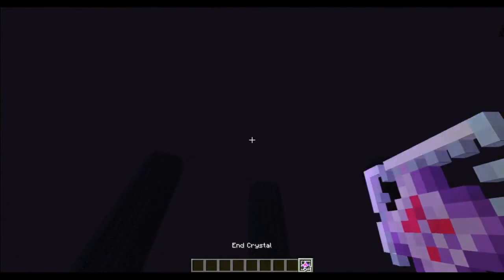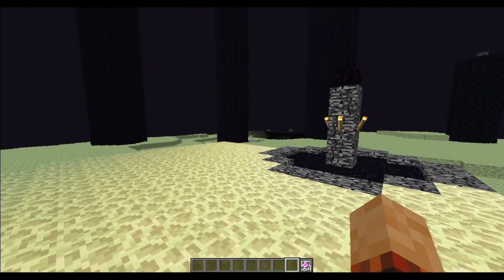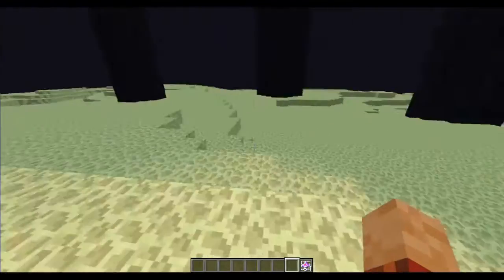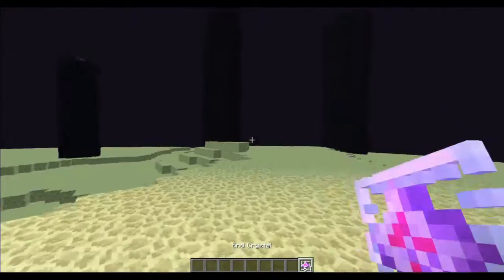The biggest change is how to summon the Ender Dragon. You can't summon it anymore by putting the Creeper Face and Clay blocks down on the ground. Instead, you get to use End Crystals.